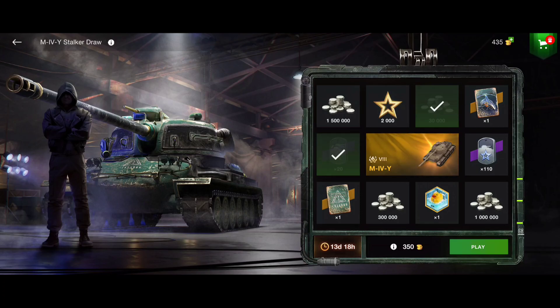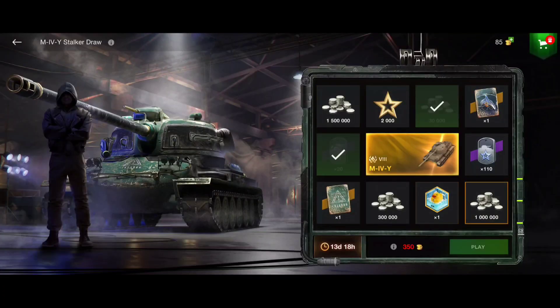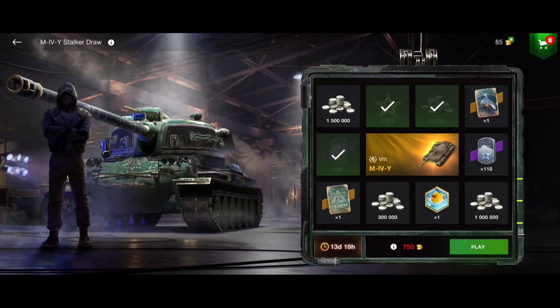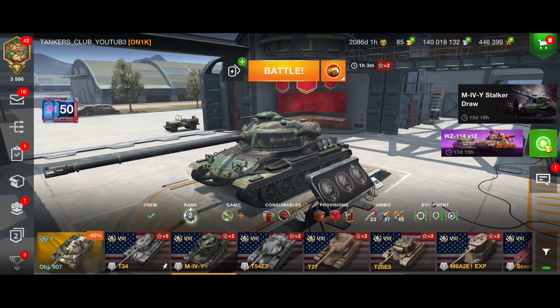Let me gamble again — not lucky, but I got 23 XP boosts. I'll gamble one more time, but this is the last one because it would be stupid to keep investing a lot of gold for a tank I already have. So three tries made here — no tank, no attachment, and no legendary camouflage. That was my gambling demonstration for you guys; it's now up to you if you want to give it a try.